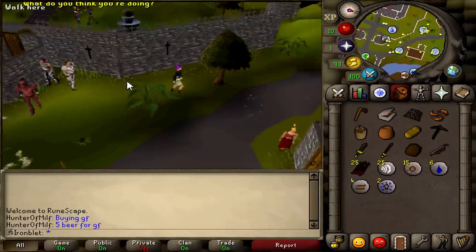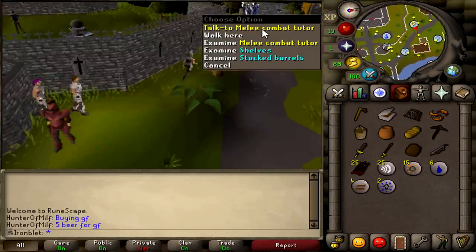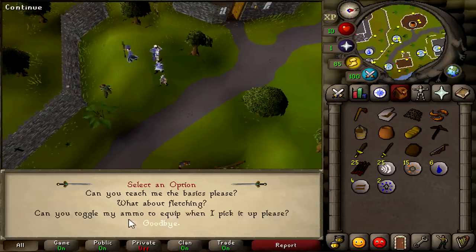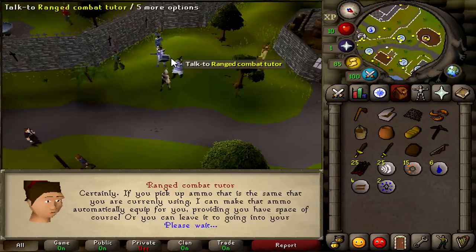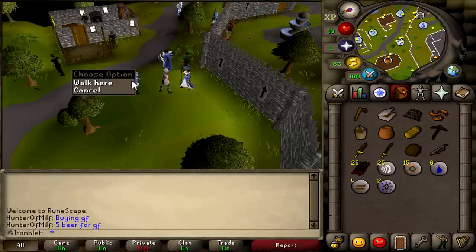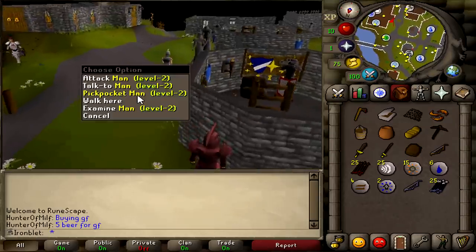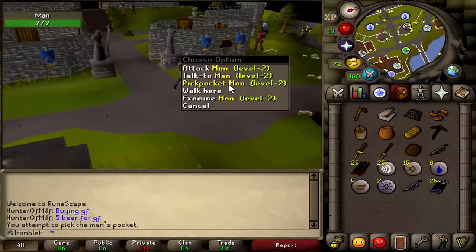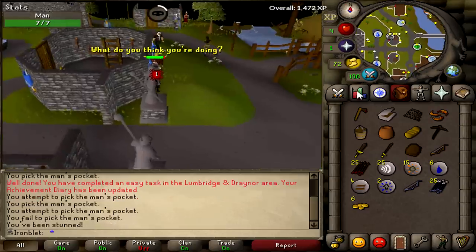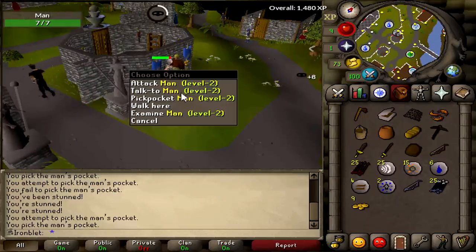First things first, let's grab the Iron Man armor. Then I'm going to turn on the settings for ranged and mage — toggle auto-equip ammo when I pick it up, and the same thing for magic. Like I do on every account, I'm going to try to get some GP quick from men. I'll pickpocket up to five thieving, because I need the level for cakes later on, and this money is going to come in handy in just a second.